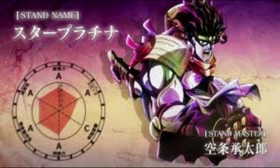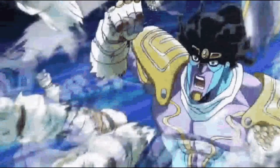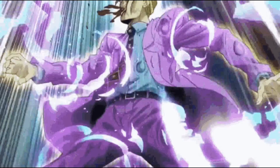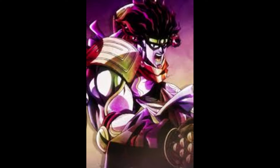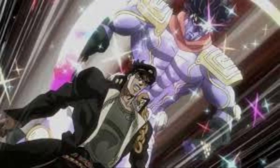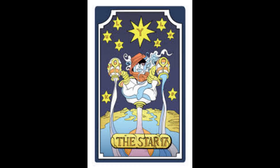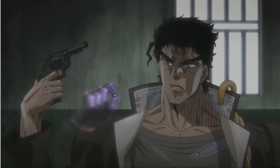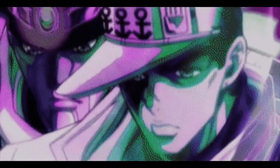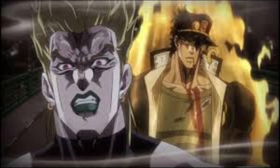Star Platinum is the stand of Kujo Jotaro. It's one of the first stands introduced in the series and it is featured along with Jotaro in three parts, most prominently in Stardust Crusaders. Star Platinum is a close-range stand with a basic reach of only 2 meters from Jotaro's body, but with incredible strength, speed and precision. It is one of the most powerful stands featured in the series. Its overwhelming physical prowess in every basic characteristic, save for range, coupled with Jotaro's own cleverness in combat, allows Jotaro to repeatedly prevail against many stand users even without the usage of any special ability.